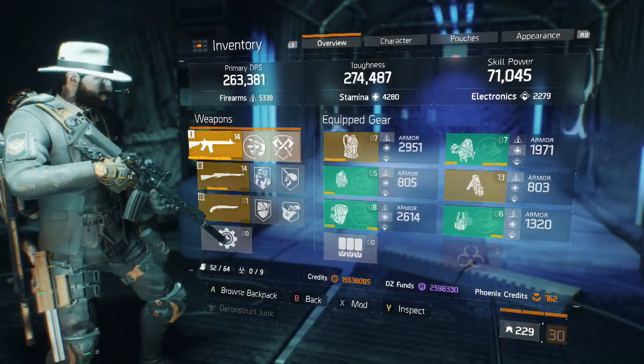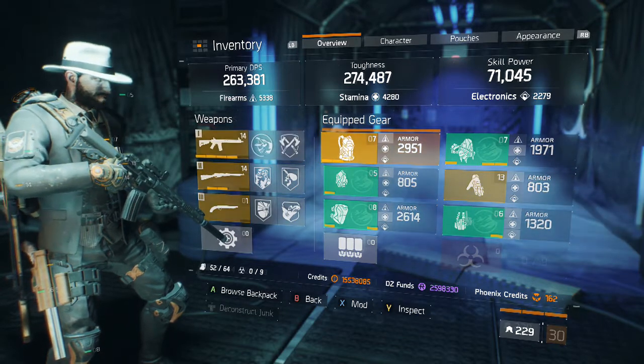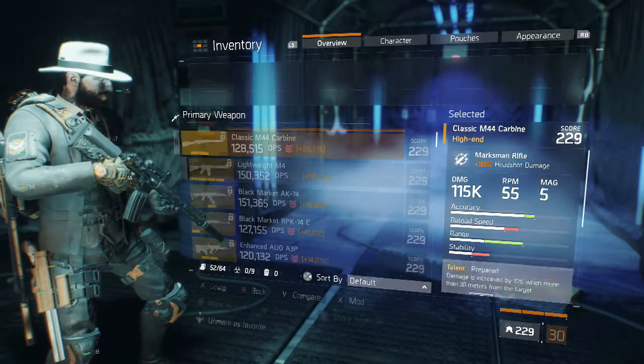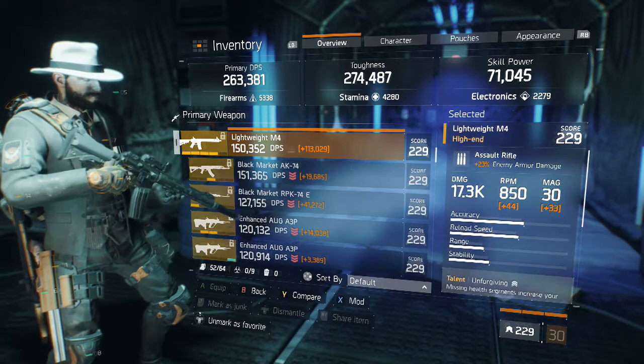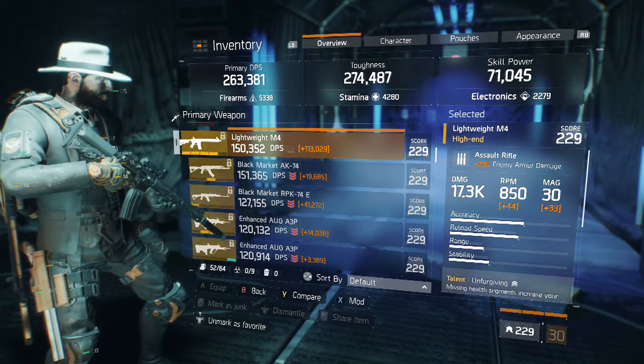What is up guys, my name is Magic and in today's video I'm going to be showing you my 1.4 Nomad build. The two guns I use in this build: the first is the Lightweight M4 with Unforgiving, Brutal, and Responsive. It has 17.3k base damage with the firearms I'm running, RPM is 850, and the magazine is 30.